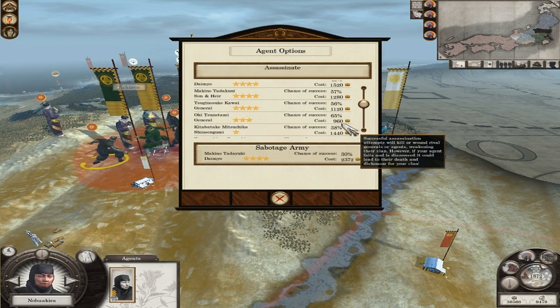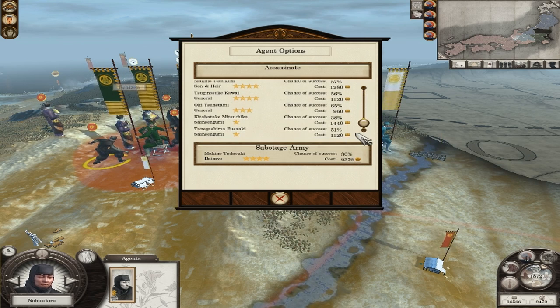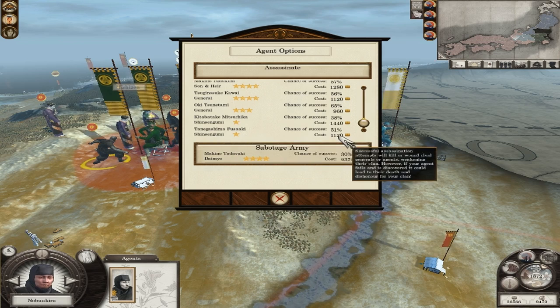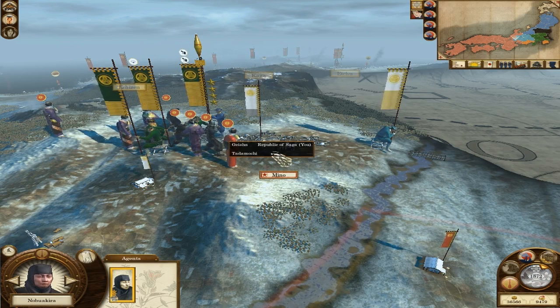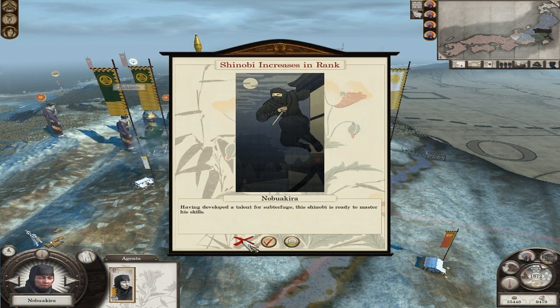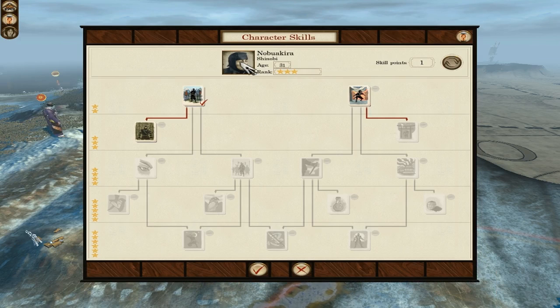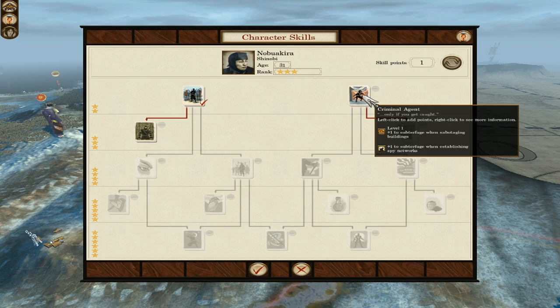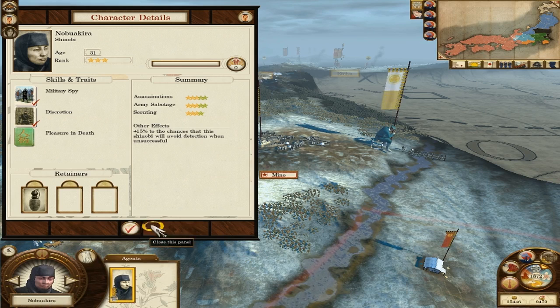What I want to do is get rid of any enemy agents, particularly geishas that might take away my generals or pay off my armies. I'm pretty sure it's that one — shall we try it? This one? Impossible, my lord. This is the one I want anyway. I want a fairly easy target — that's the one I want. 51% — it's a Shinsengumi, which is one of those that can buy off my troops. I could sabotage the army as well but I'm going to go for him. See if I can get him.